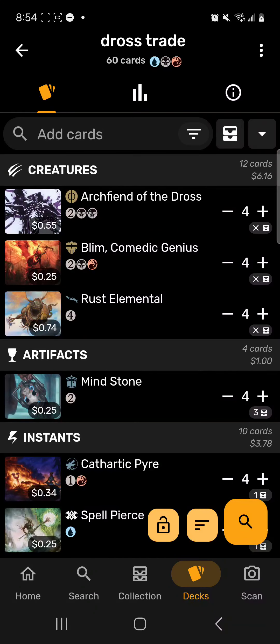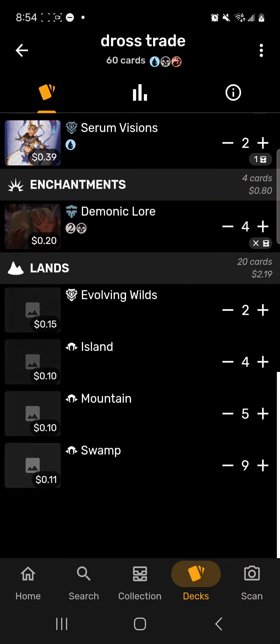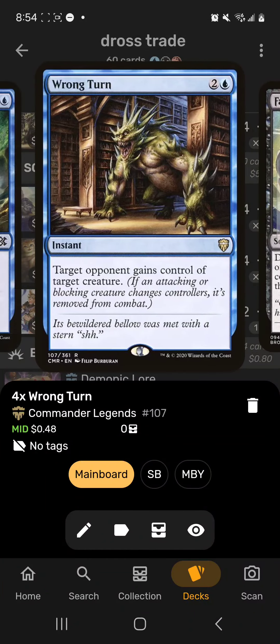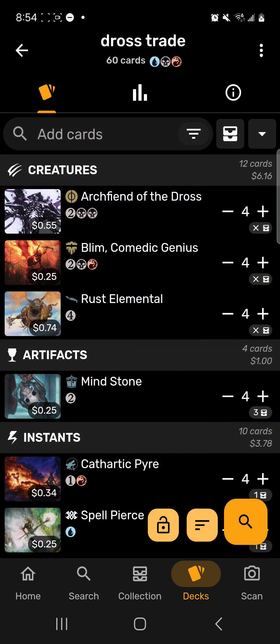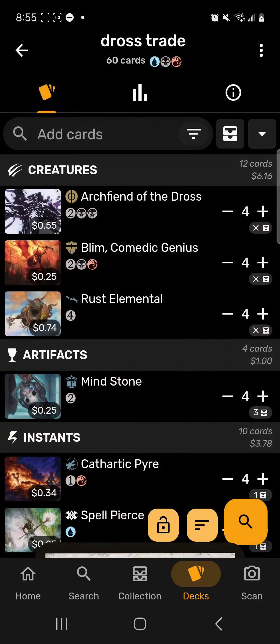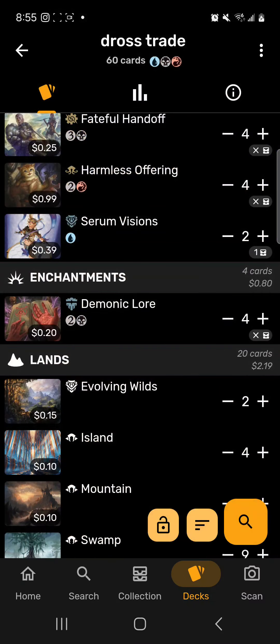Next up is Dross Trade — give your opponent Archfiend of the Dross when it has no counters so they lose the game. You can give it to your opponent with Blim, Harmless Offering, Fateful Handoff, or Wrong Turn. You want to give it to your opponent, make them suffer, and they theoretically just lose the game. Alternatively, use Rust Elemental — if they don't have artifacts, they just keep taking four damage and can't even swing in.